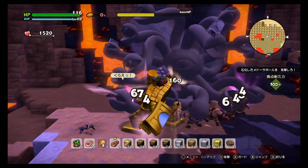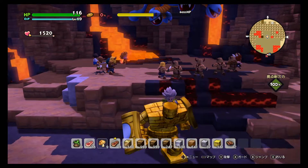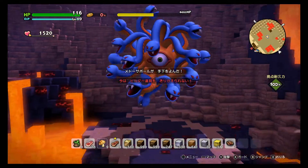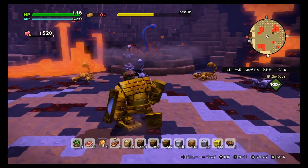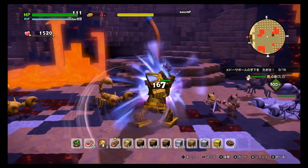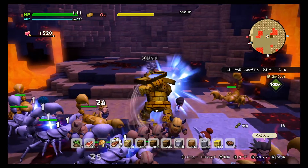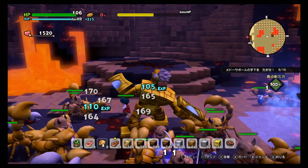I tried going solo on her without Goldrex, but Goldrex is clearly the better choice for hitting her when she's stoned. She'll repeat the same pattern roughly twice, then summon more monsters — the first batch is easier, the second gets stronger. You can see on the right side her scorpion monster got stoned too.